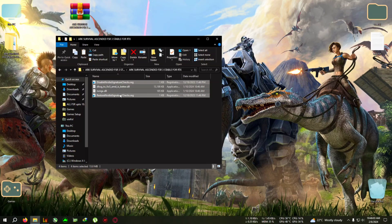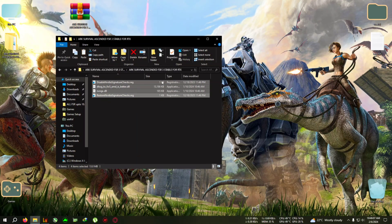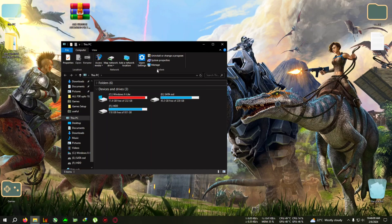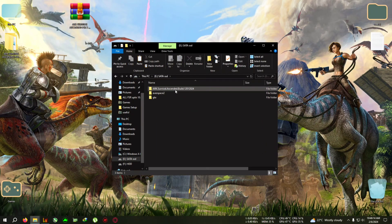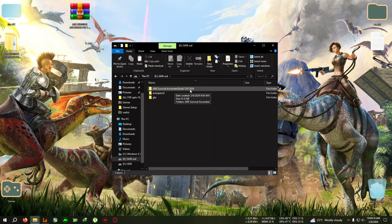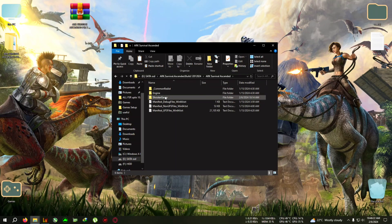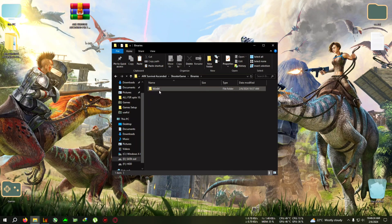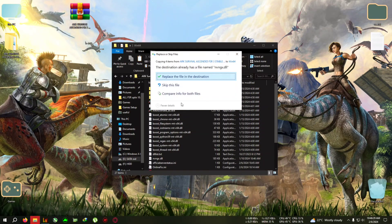If you are a first-time user of FSR3 mod, you will need all these files. You also need to enable the registry check. After that, open the installation folder — my build is version 1.2.0.1.2.0.2.4. Go to ARK Ascendant, then Shooter Game, then Binaries, then Win64, where the ARK Ascendant .exe is located, and paste everything right here.